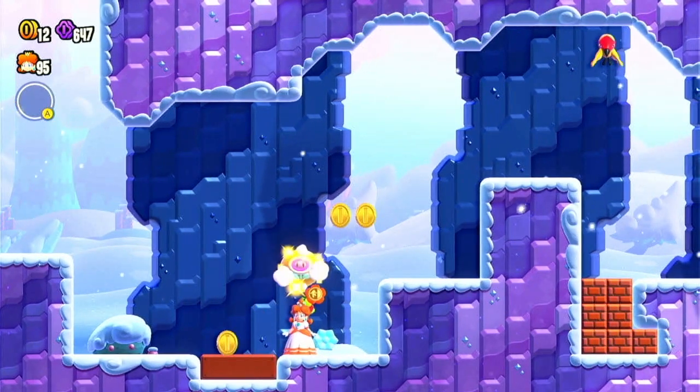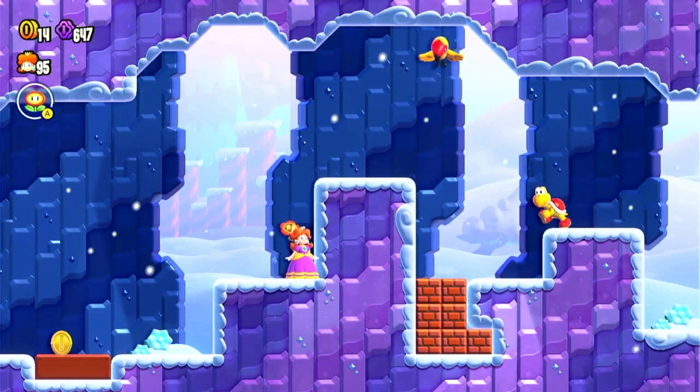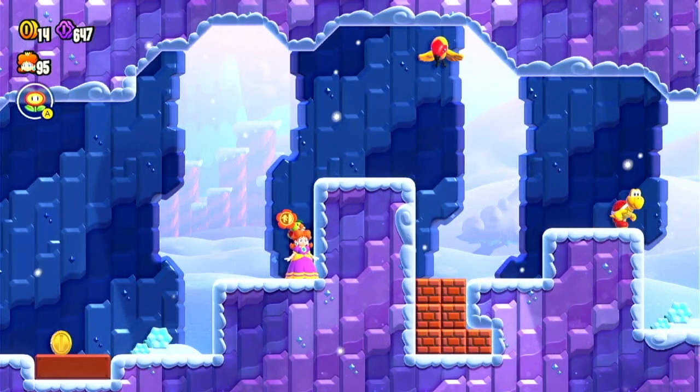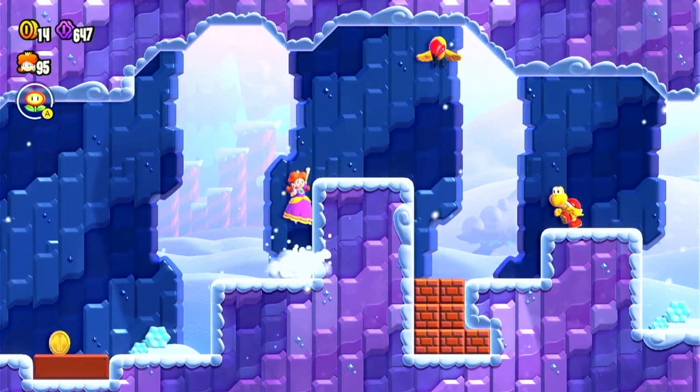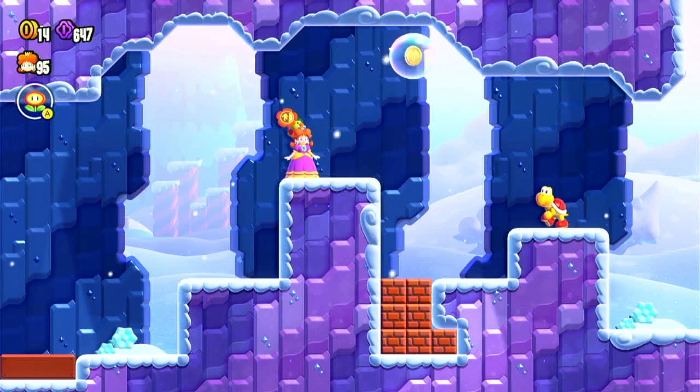Now once you get to this point, that Conduct on the top right — if he dives down and destroys the bricks, it's going to ruin this entire thing, so this is why we need the Bubble Flower. Jump on the ledge, move up just a little, hit him with a bubble, and you're good to go.